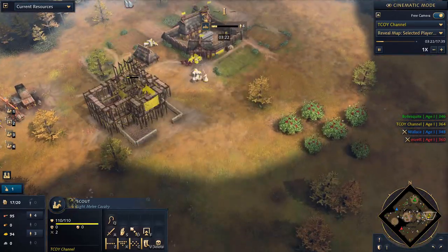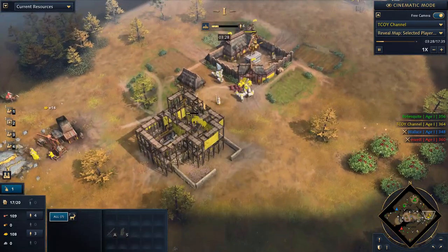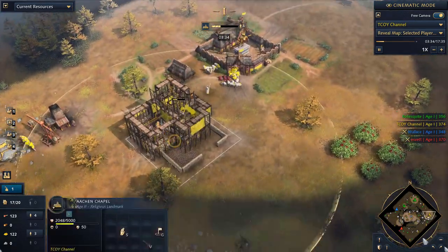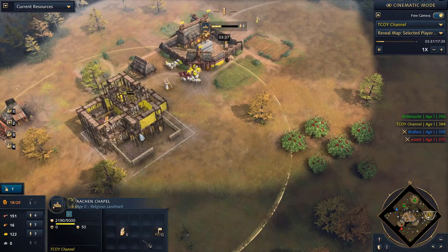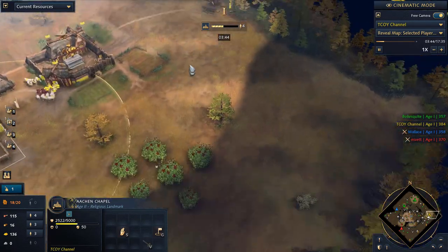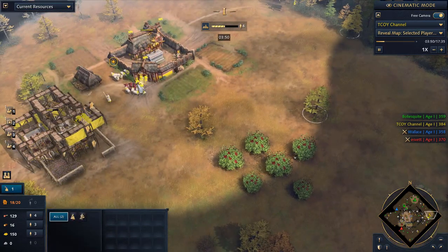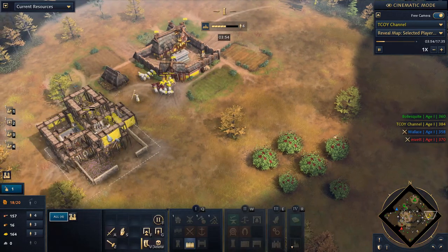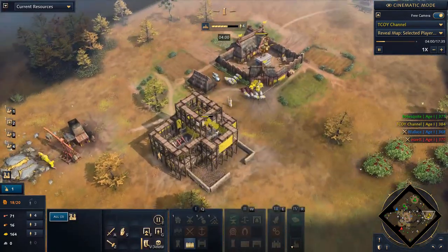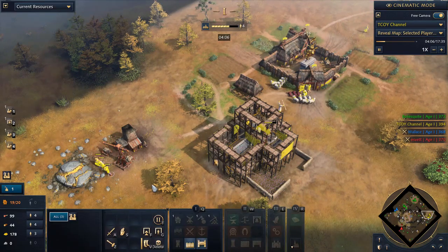Archon chapel priority is going to be sheep, or preferably deer, then berries and sheep, then wood, then gold. For residence cathedral placement, you don't want it too forward — if you transition into farms you want to do it safely. A spot further back would have been better so that the berries, sheep, and wood line are all inspired, and then you just send a prelate onto the gold.